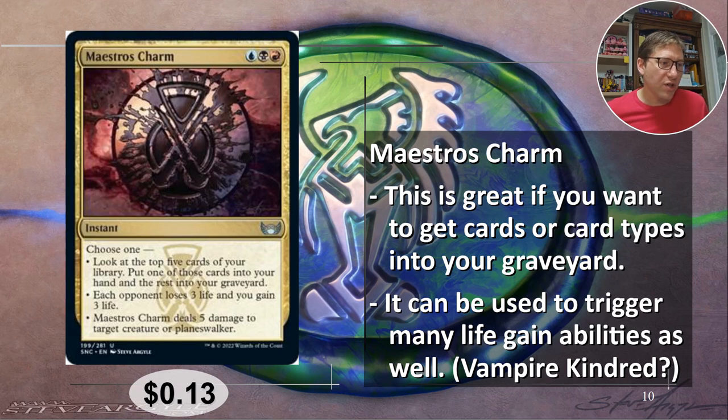Finally, Maestro's Charm deals five damage to target creature or planeswalker. That's usually enough to remove it — that's pretty much a removal spell. Maybe not explicitly, but it'll get the job done. 13 cents.